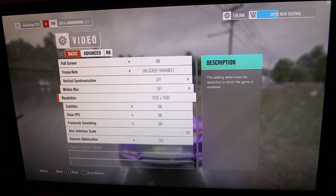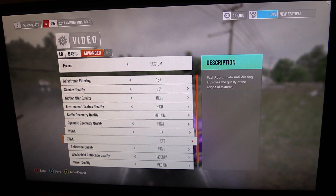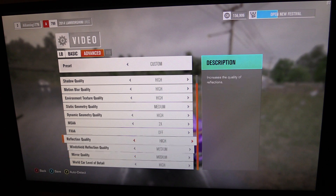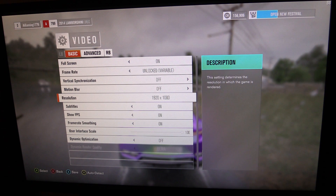We are at 1080p, unlocked frame rate, no V-Sync. This is basically the high preset with some things turned down — I turned down the windshield reflection quality, the mirror quality, and I turned down the MSAA. So it's basically the high preset with things turned down, despite the fact we're in 1080p.